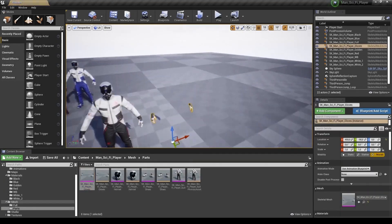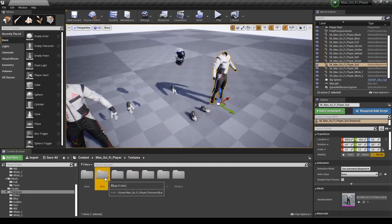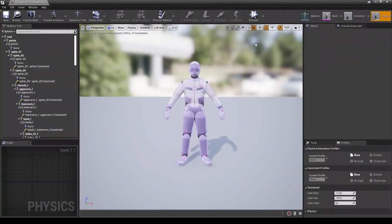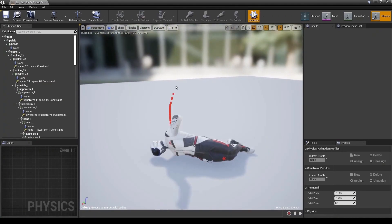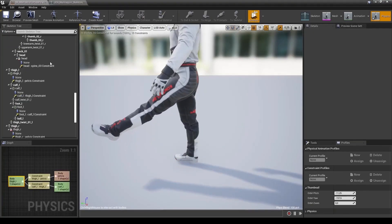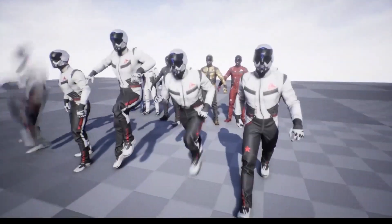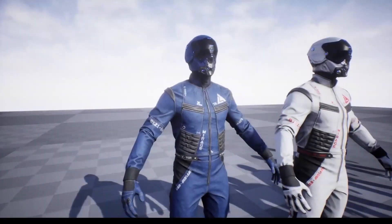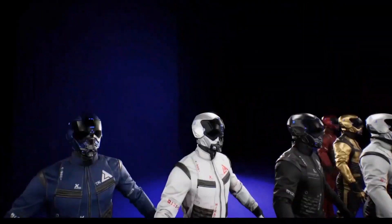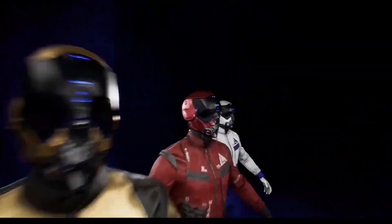Next we've got Sci-Fi Player Man, a low-poly game character with seven different skins. It's rigged to the Epic Skeleton but is not animated, so you'd need animations from a separate pack — for example, the two we've just gone over. There's one character with seven different skins, 35 materials, and 70 textures at 4K resolution. It looks really good with all the different color options, and you can combine it with any Epic Skeleton-compatible animation pack.